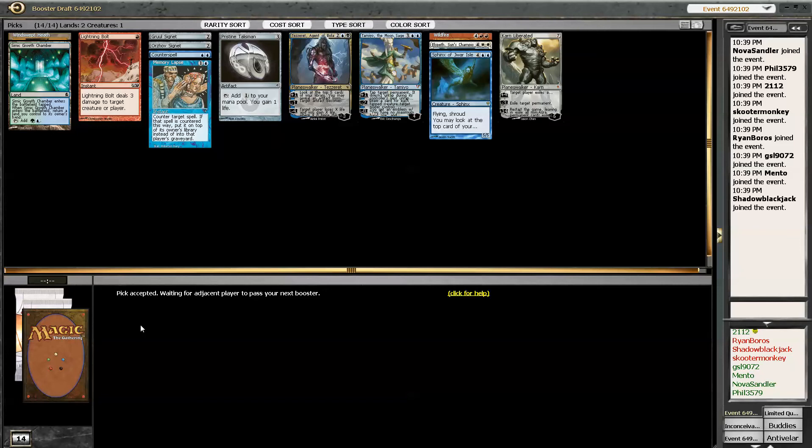We only got a few cards — one card left in Pack 1. I think it would be going a little faster by now. Last pick is a Charm — not bad. I don't mind that. I might play it. I guess if we get some red lands, we got some decent red cards.